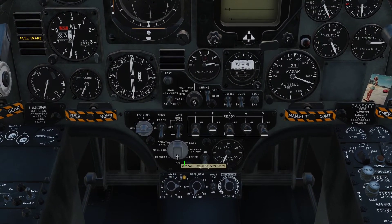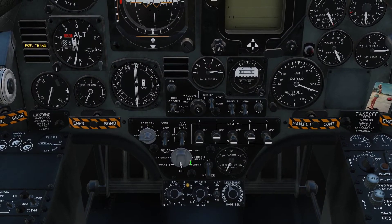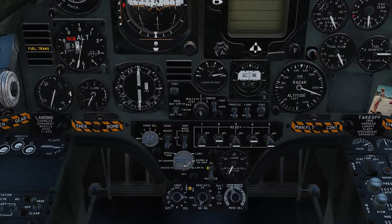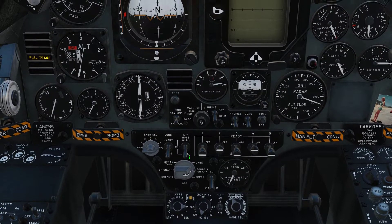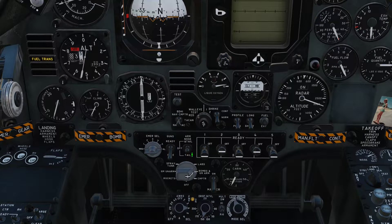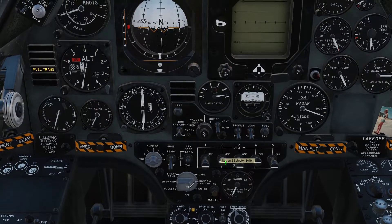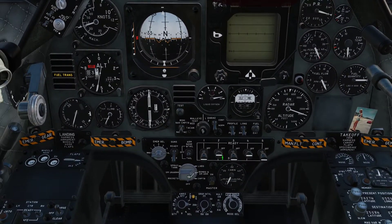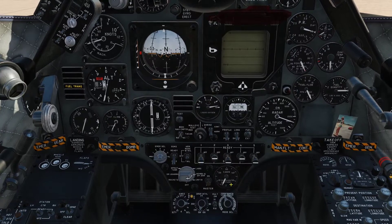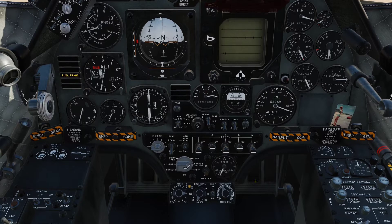Next, to make it possible to deliver our bombs, we are going to turn the weapon function selector switch to bombs and GM arm. Then we are going to select our weapon stations. I turned on number 2 and 4 because that's where we have the majority of our bombs.